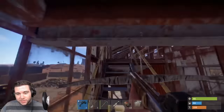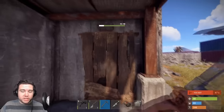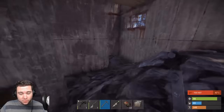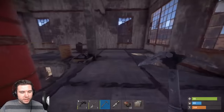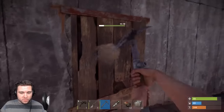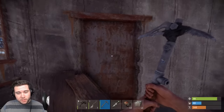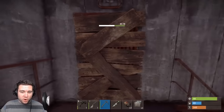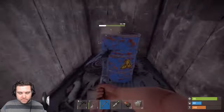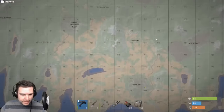Food boxes only drop food and meds. Barrels are a jack of all trades — a random assortment of stuff. Toolboxes usually contain tools and clothes. Gun boxes are top tier, and elite crates are basically guaranteed top tier. Make sure you pick up junk deployables because you can take them to the recycler and scrap them down. Red barrels only drop ammo — any ammo you can think of for any gun.